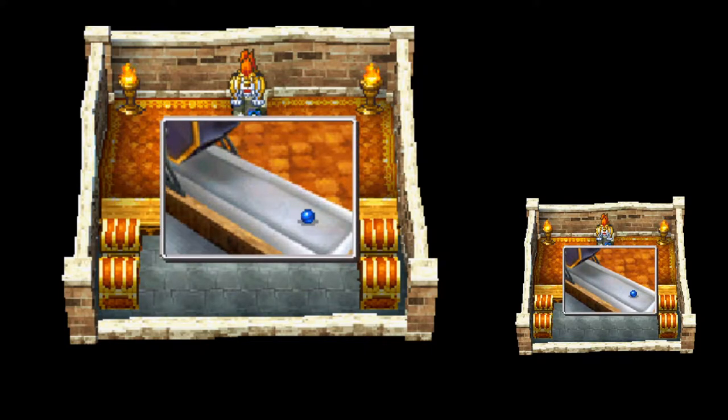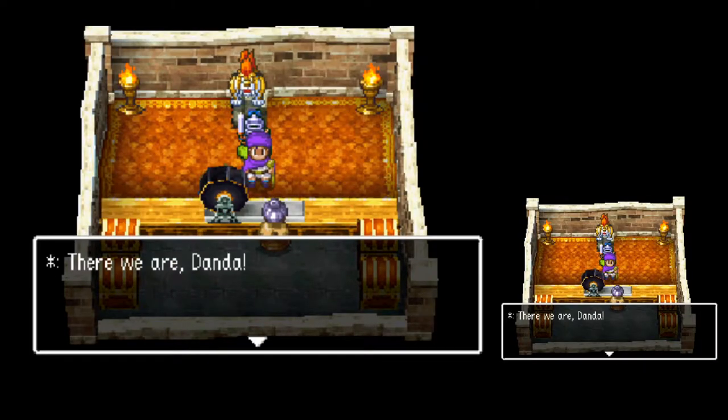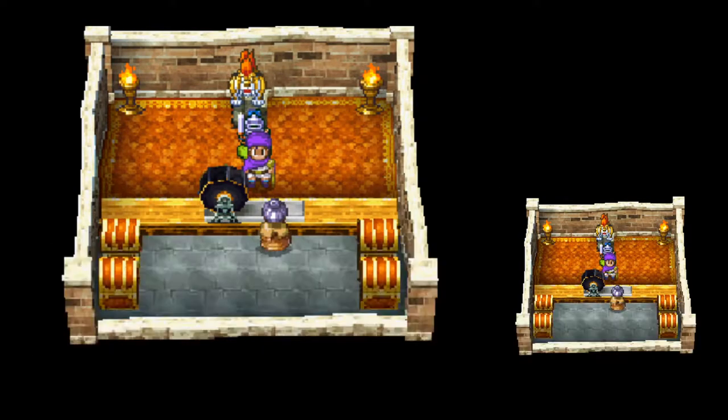A blue ticket! What could blue mean? A Rock Bomb Shard — free damage against enemies. The Rock Bomb Shard essentially does the Boom spell — about 50 to 60 damage to all enemies. I'm going to hold on to that for later.